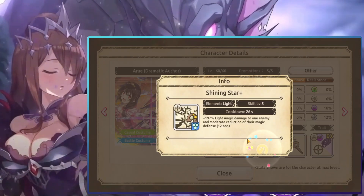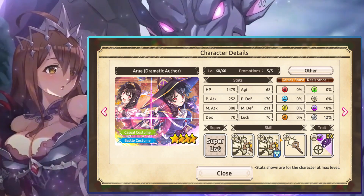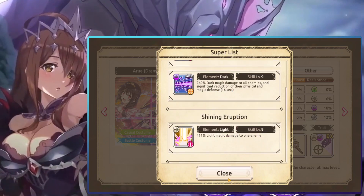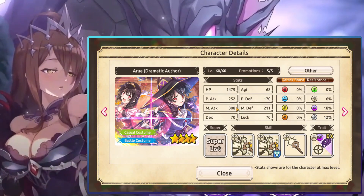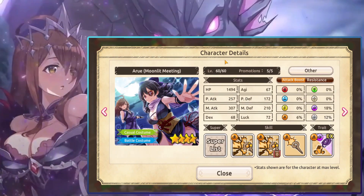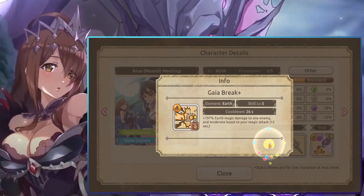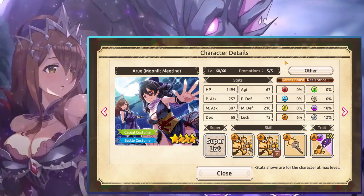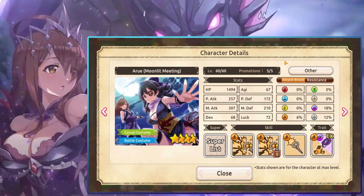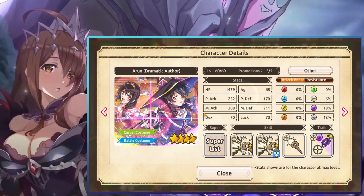Then there's the light Aru. Unfortunately, I haven't used this Aru in a very long time. She only does magic defense lowering and single target damage, so if there are multiple enemies she really can't do much. It does help that she has a light ult, but still nothing I'd summon for — I haven't used her in many months. The last Aru is an earth one, and similarly I haven't used her in a while. Her magic is just your magic, so it's not an AoE one for your whole team.